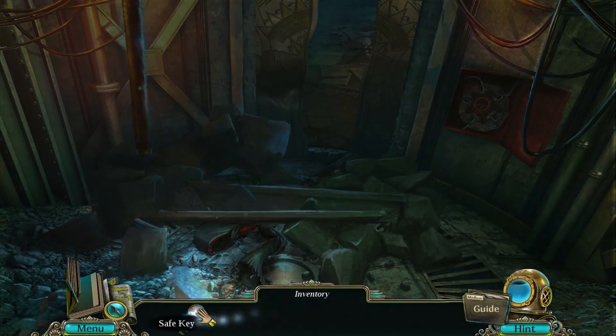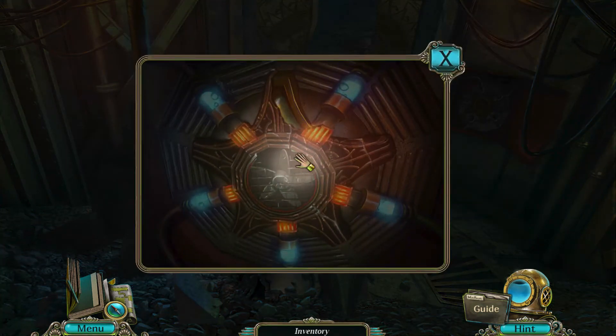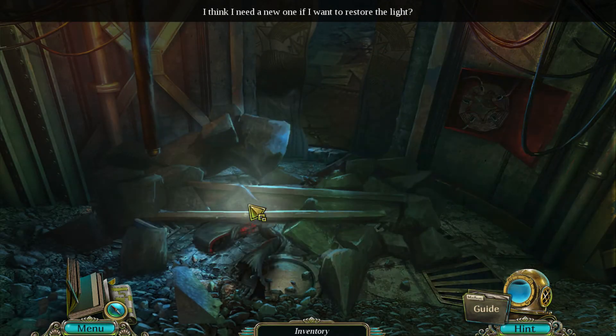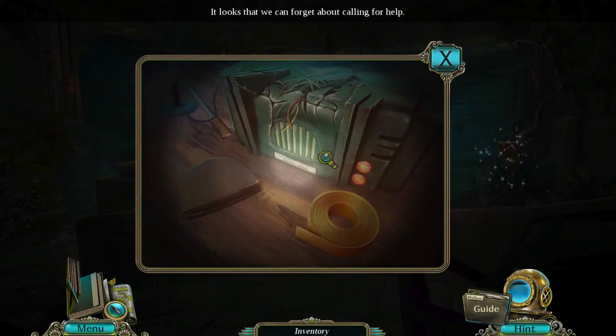Got some sort of key — a safe key. Cool. And now we can take this. I think I need a new one if I want to restore the light. We need some sort of star-shaped thing here. Let's go to the vault. It looks like they smashed the radio transmitter — we can forget about calling for help.